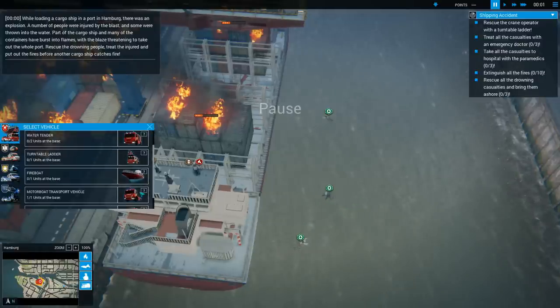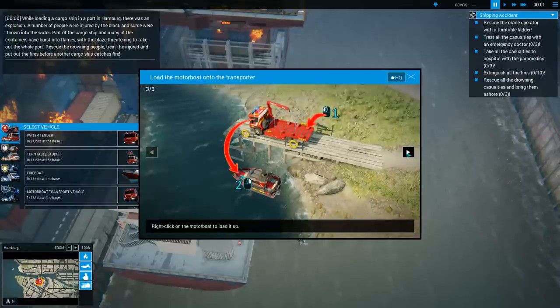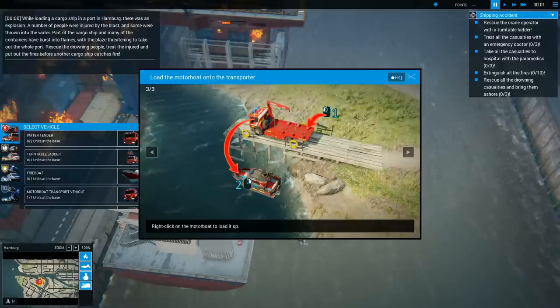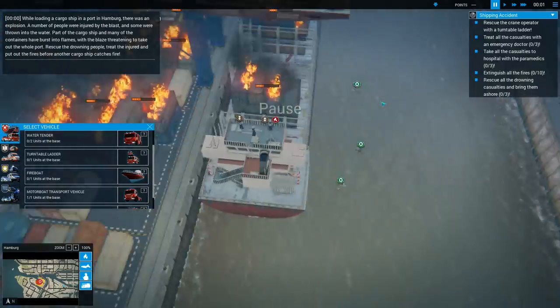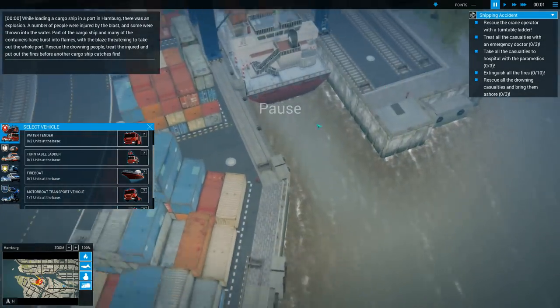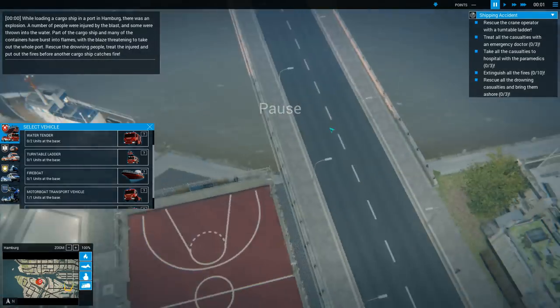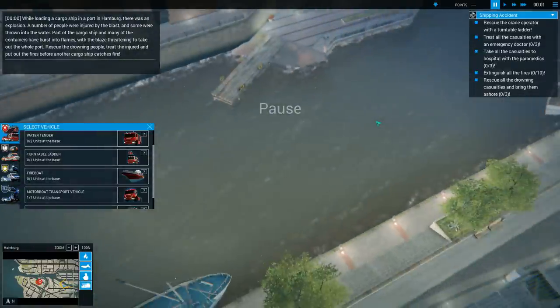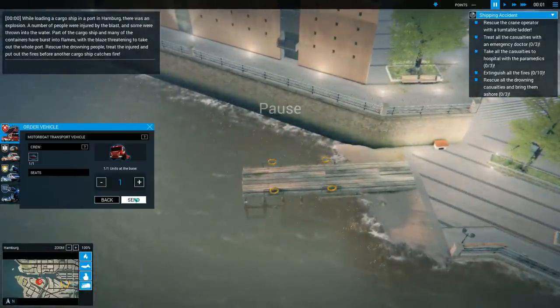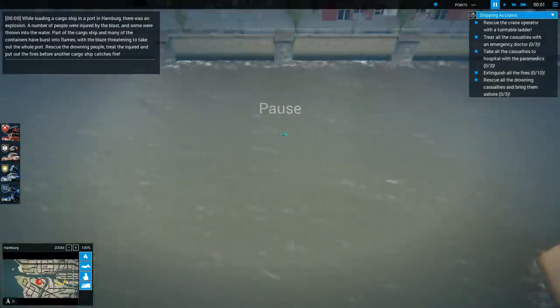There's something else here that I want to know what it is exactly. It's on a vehicle - you unload it. How do I get back? Do I need to bring it to one of those mini docks? Is that what's happening? If that's the case, how do I know where to go - ah, here we go, got it.